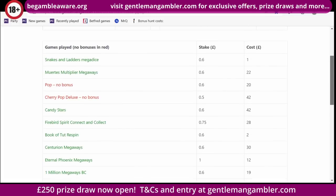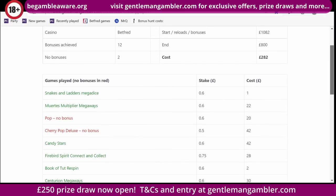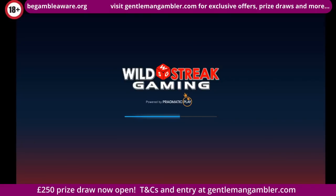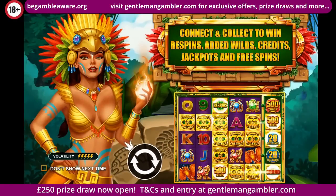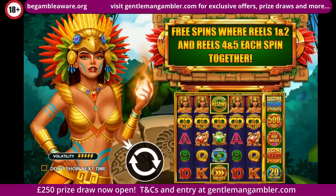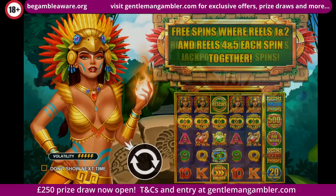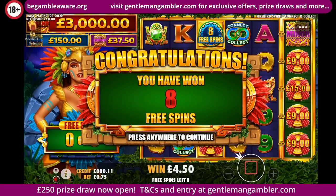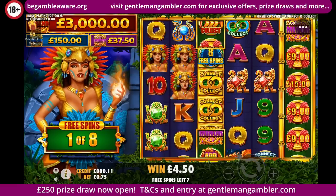Let's have a look at this Firebird Spirit game. It's Wild Streak Gaming. Click and collect to win re-spins, added wilds and all together. It looks quite complicated on the grid, but you'll get the gist of it. You connect to the corners using those connect-collect symbols — the 8 free spins or the cash value down below. So let's see what the bonus is like. 8 free spins there — triggered an extra 8, so that's useful.